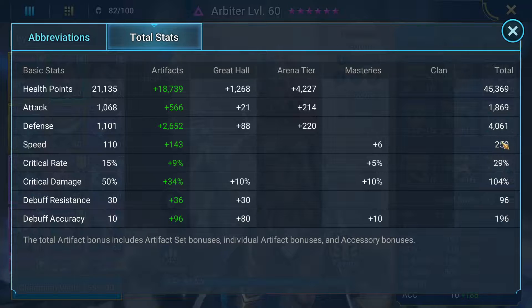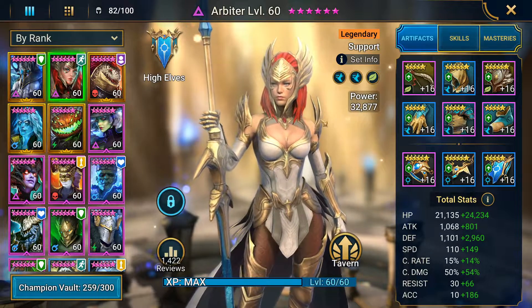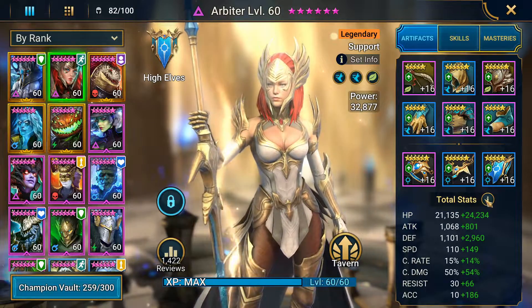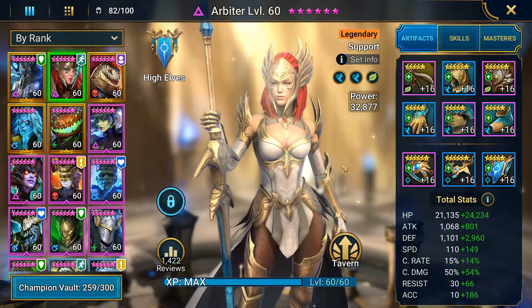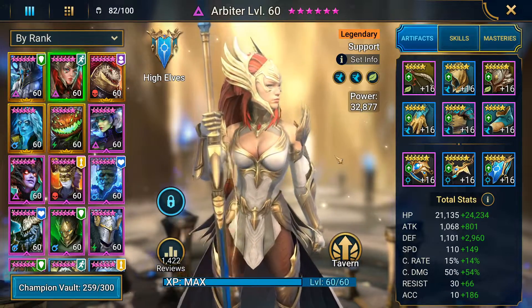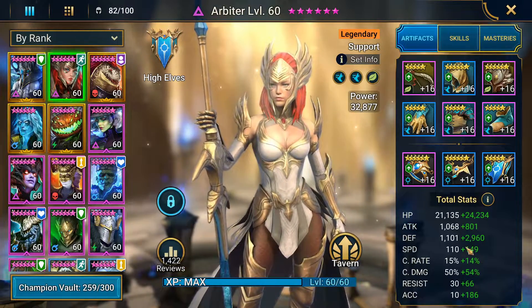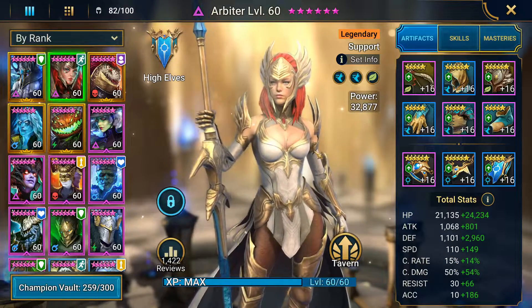The speed I'm looking for is actually a little over 260 for Ultra Nightmare Clan Boss. If you're fighting Nightmare or Brutal especially, you can get a lot lower speeds than this — you could be looking at around 230 and be fine. Anything where you're lapping the clan boss is good. As long as you're keeping turn meter going and you're at least about 20 speed over whatever clan boss you're fighting, you'll be looking pretty solid.